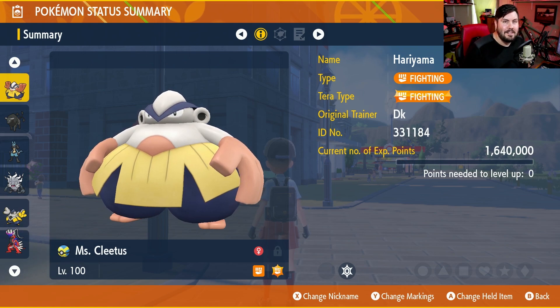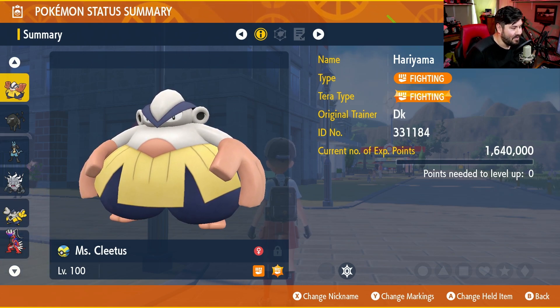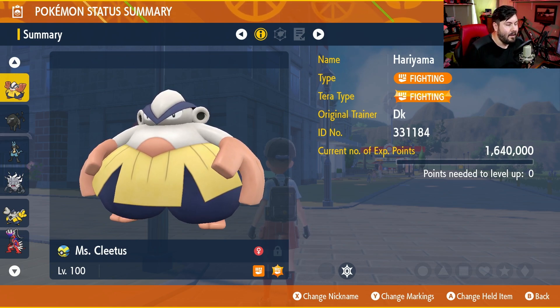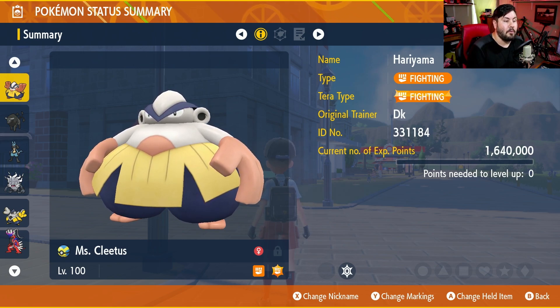Starting off with a channel favorite and one of my personal favorite Pokemon builds we've ever used on this channel — none other than Cletus the Hariyama. Cletus is fighting and fighting Terra-type. All of these are going to have the Shell Bell, they're level 100, and basically for every single one, with a couple of exceptions, you're going to be running Drain Punch and some sort of Close Combat, with Hariyama and Iron Hands running Belly Drum as well. Cletus has proved wonders in the past.